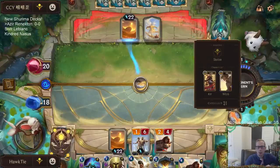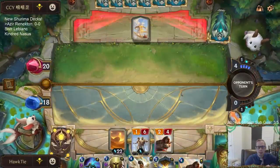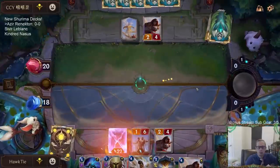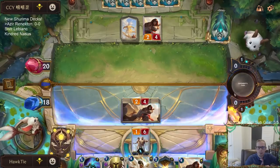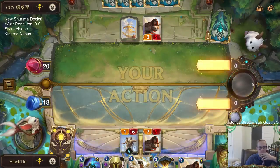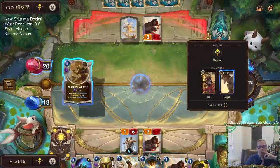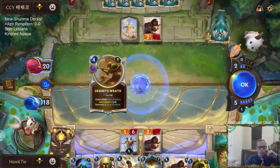Taliyah costs four... wait, is Taliyah five mana? Okay, because she's a two-four. So I don't want them to just play Taliyah and copy this Sun Disc. Oh, is Taliyah five mana? Okay, so that's what was in my mind — the four cost. I guess I can click on it. Yeah it's five mana. Okay, 'grant your sand soldiers plus one plus zero' — and Renekton was the champion that I wanted.